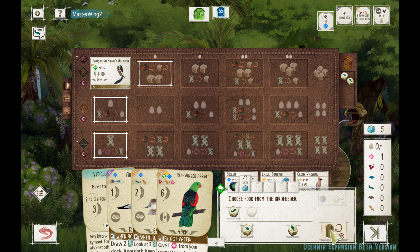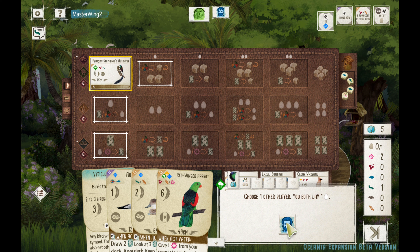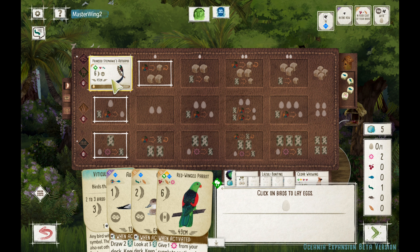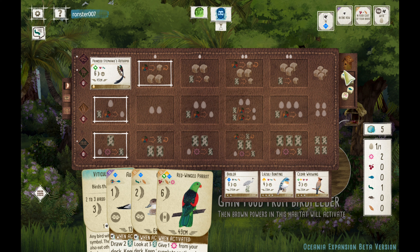We'll gain some food. Since I'm going to lay an egg here, we could play Forest — no, I don't think we can play Forest. We don't have the food for the Forest yet. We'll go with Wetlands. That's fine.